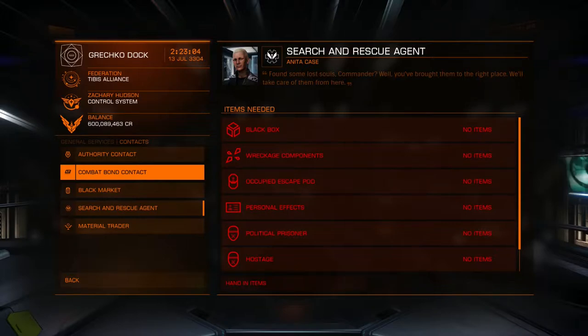Combat bonds are basically only for wartime. You can hand in combat bonds from other systems, but that's not going to count for a different system's war. If you were in a war in a different system and got a bunch of combat bonds there, you couldn't come to a different system, sell the bonds, and have them count for that faction. You have to sell combat bonds in the same system they were collected in.